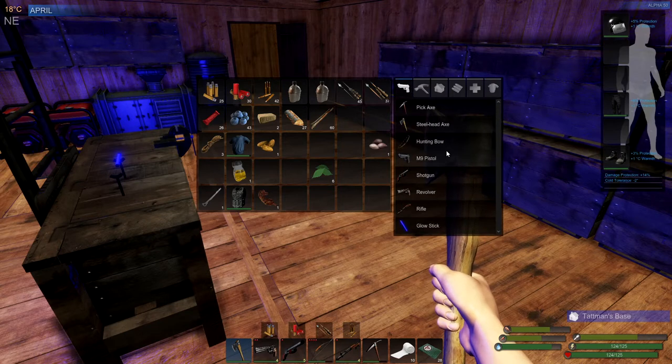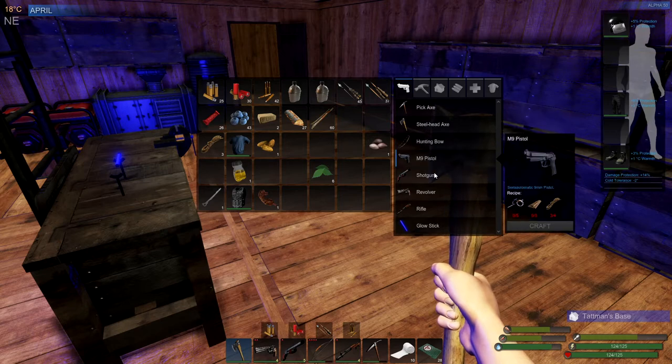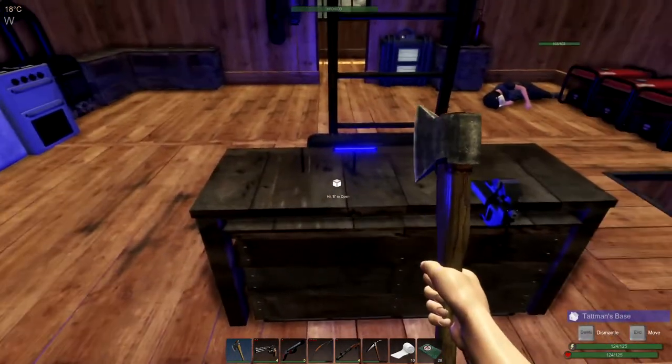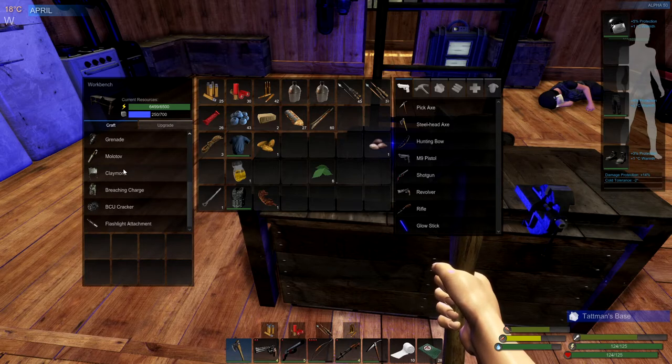Weapons — nothing new, nothing new on making them. But if you make just a regular bow, it will last longer than if it was upgraded, just using it regularly. I don't see nothing new in here — all that's the same.